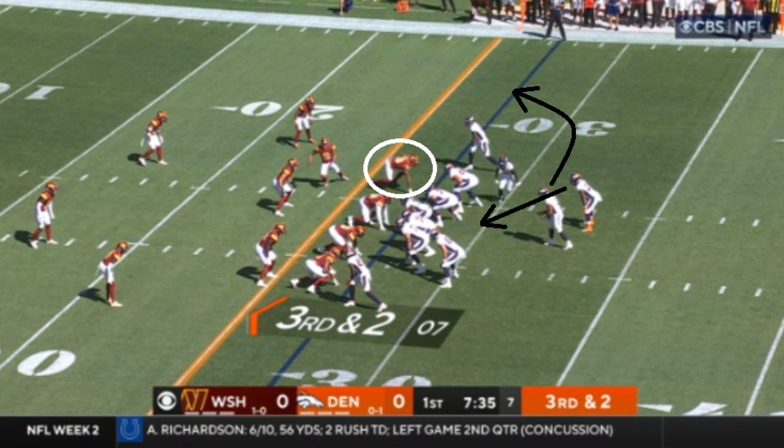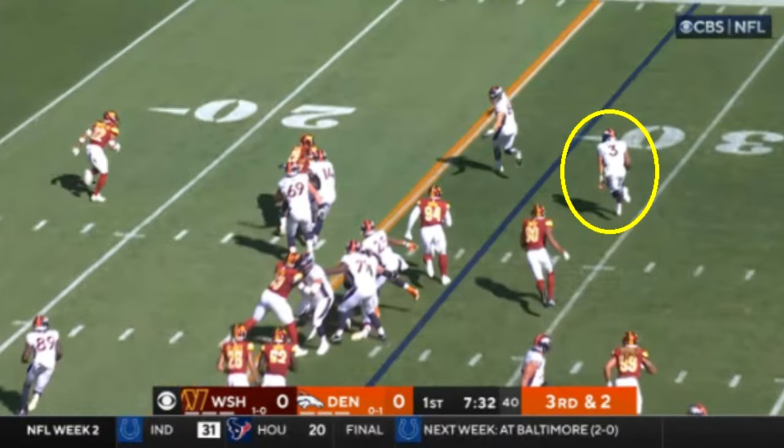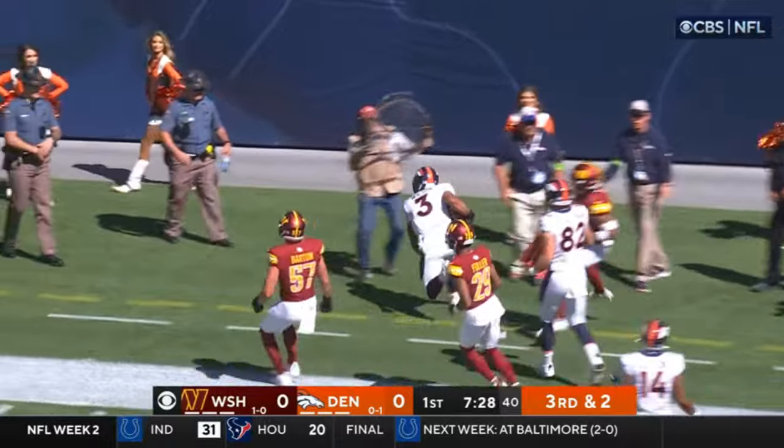One criticism of Wilson is that he doesn't look as mobile as he used to. But on this play — a designed quarterback run with play action — he rolls out toward the top of the screen. The edge rusher, circled in white, plays the handoff fake, which effectively removes a defender without using a blocker. Wilson gets outside cleanly. On third and two, defenders are more aggressive crashing inside, and Wilson looks pretty mobile, doing a good job picking up a solid chunk of yards.